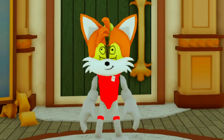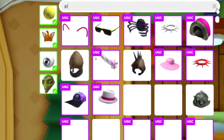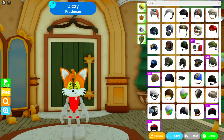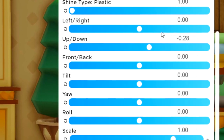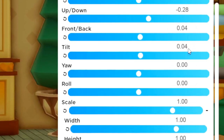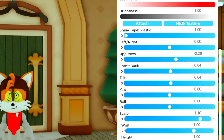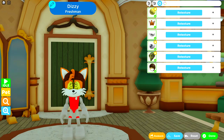Speaking of the pilot hat, go to accessories, then hat, and search for 'pilots'. Many results will come up but you want the one called 'Pilot Hat'. Tuning: up and down minus 0.28, front and back 0.04, tilt 0.04, scale 0.10, width one, height one, depth 0.84. The hat is now done - nice and quick, nice and easy.